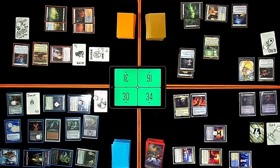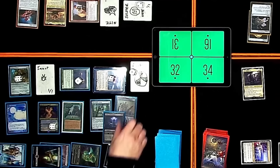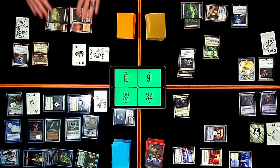I'm going to cast Witherbloom Scorn. Target creature gets -3/-3 until end of turn and I gain two life. I'm going to kill the Foundry Inspector. And this will be cast to also kill the Young Pyromancer. I literally just drew this — I just don't want you to have tokens. I'm going to pass the turn.